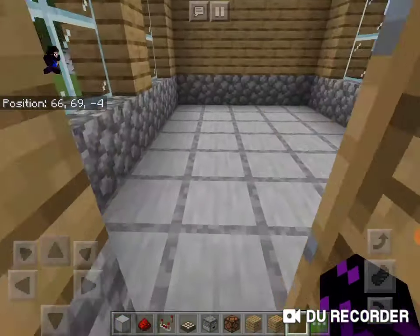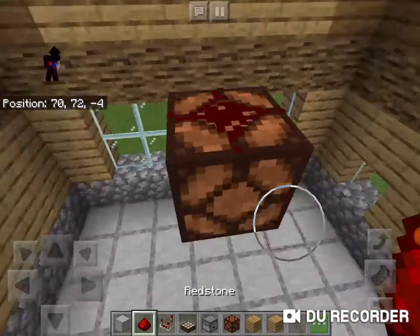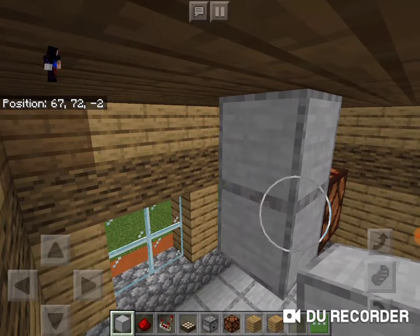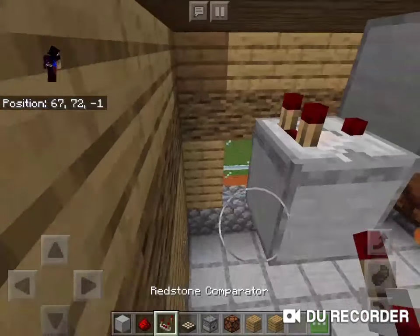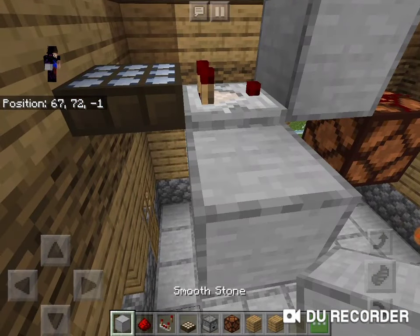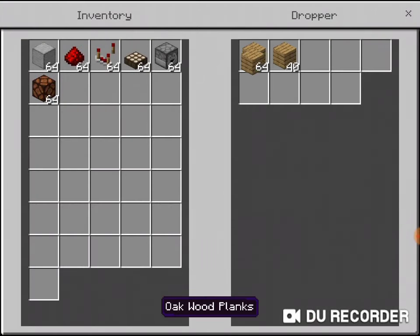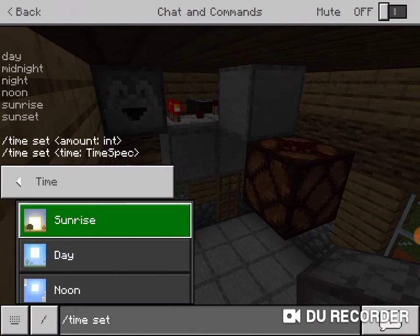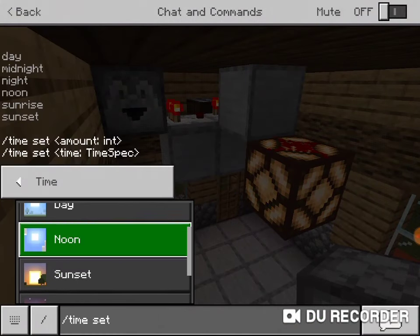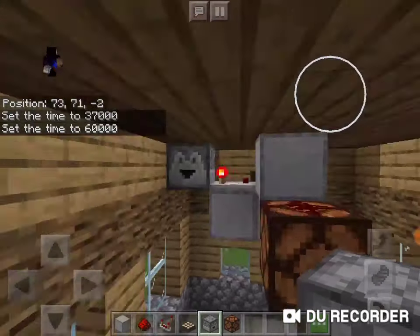I have an idea for a redstone contraption in the top of the house — a redstone lamp that, when it's time to sleep, will turn on. I have to make this in a one-wide, one-high area because of the space for the ceiling. I think I've created a design that will work: put a comparator there and a dropper there with that many items in it. As you can see, if I set the time to night when we can sleep, the lamp will turn on. But if the time is still some time we can't sleep, like sunset, the lamp will not turn on.